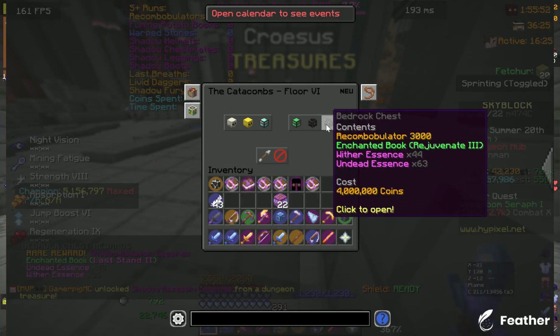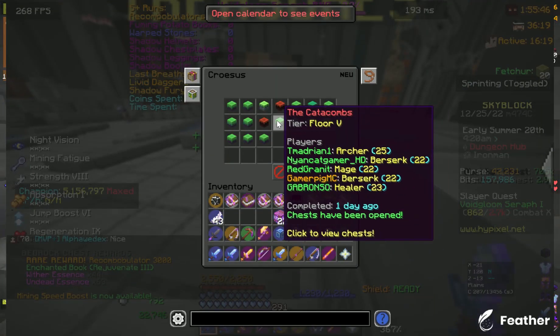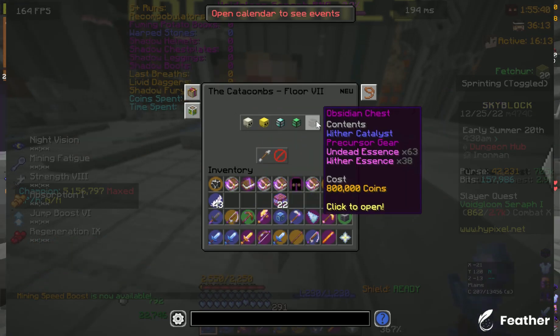Then we have this chest containing a Recon Bobulator, which is pretty nice for upgrading. I spent the first one on my Juju, since it buffed its damage by a bit — but a lot.